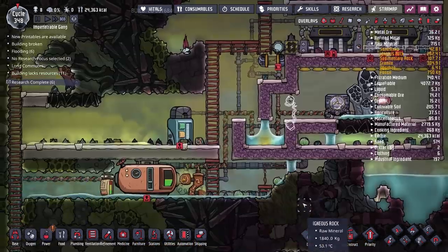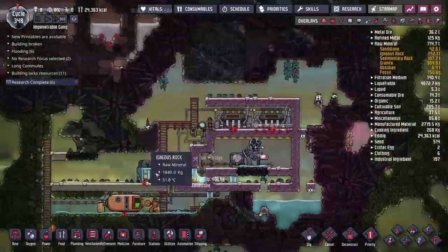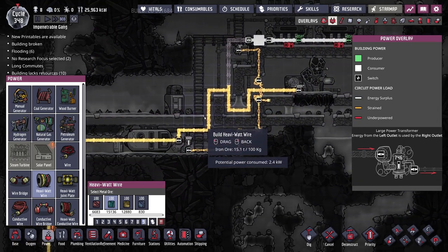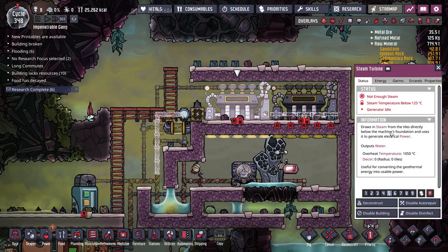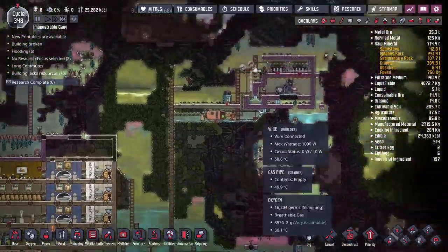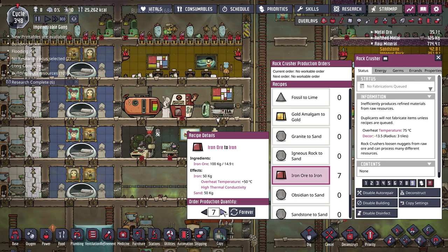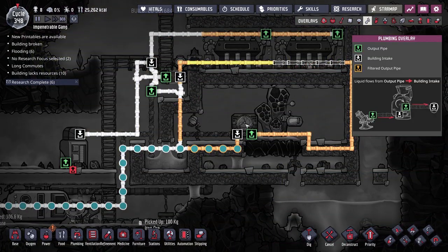The wiring here is a bit janky — we could refine the wiring and plumbing to make it neater later, but for now I just want to get this operational. The sensor doesn't require power. As I mentioned earlier, the steam generators won't produce the full 850 watts because our steam is nowhere near 200 degrees Celsius. We don't have enough processed iron — so I'll schedule some more iron processing. We need more iron for the piping.